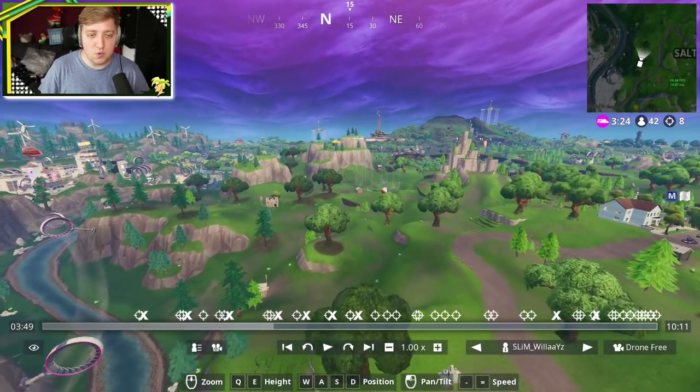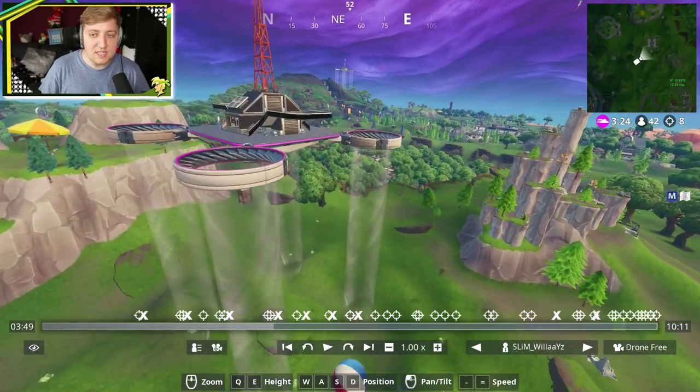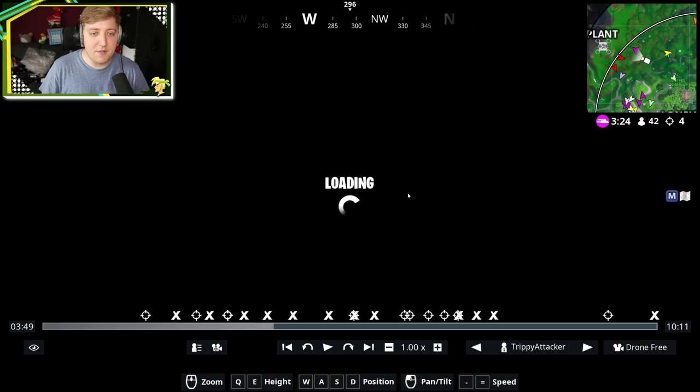The next one you're going to want to head towards is Dusty Divot. You've got the giant beach ball there, but if you go west of Dusty Divot, go to this large mountain and there is another one right about there.